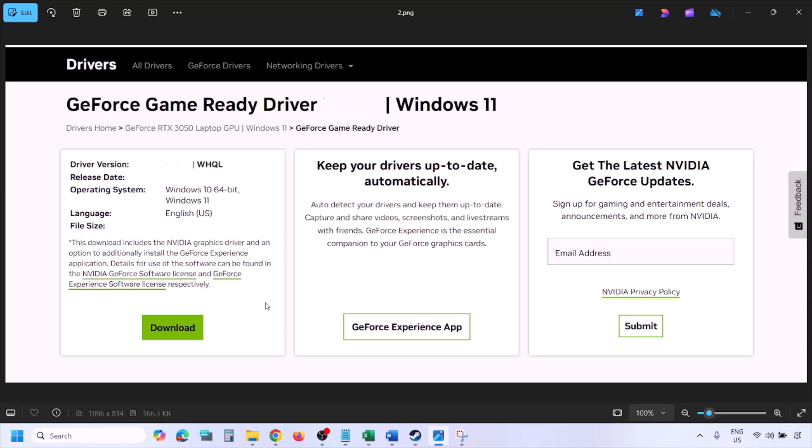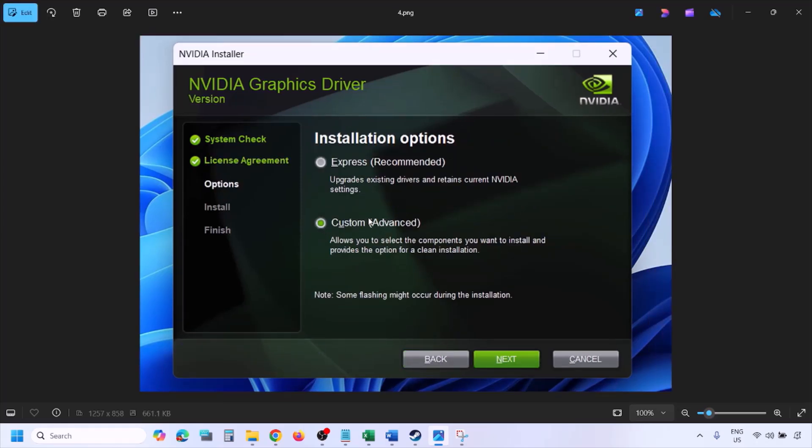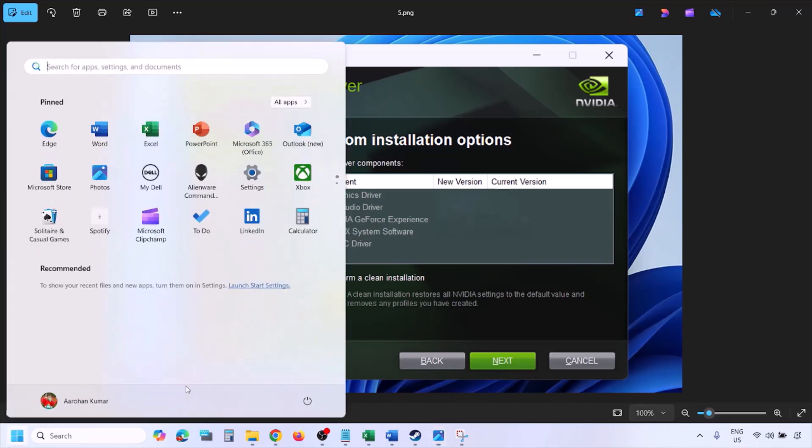You will see the latest GeForce Game Ready Driver. Click on View, then click on Download and let the download complete. Once done, run the exe file, click Agree and Continue, then select the Custom option — by default Express is selected, so select Custom and click Next. Put a check on the box that says Perform a Clean Installation and click Next. Let the installation complete.